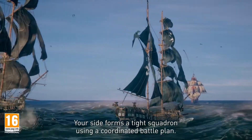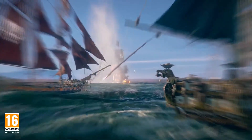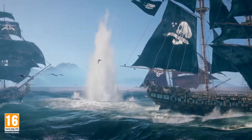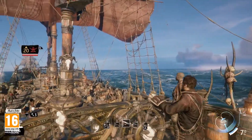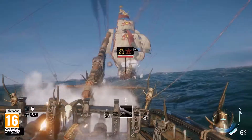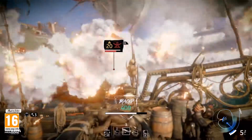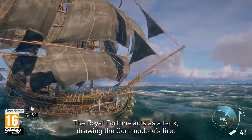Your side forms a tight squadron using a coordinated battle plan. Watch out! The enemy strikes first. The first ship goes down, breaking your formation. The Commodore turns his cannons on you. You brace for fire, absorbing the first blow. Your allies maneuver for position. The Royal Fortune acts as a tank, drawing the Commodore's fire.